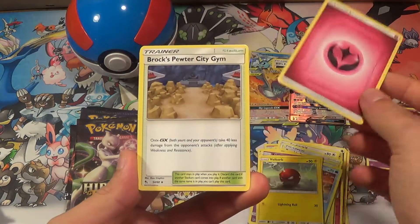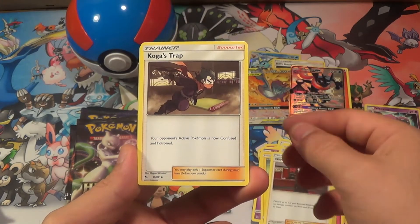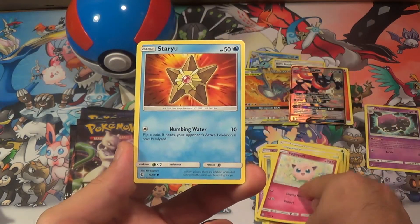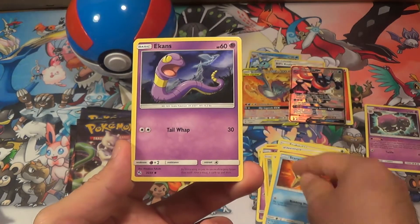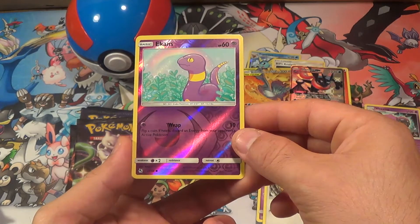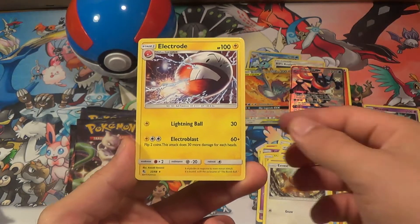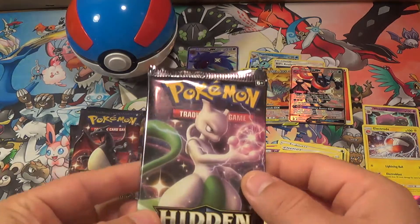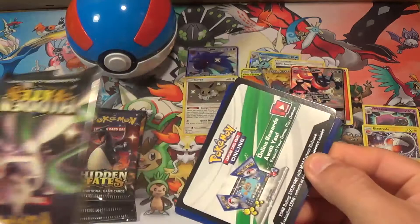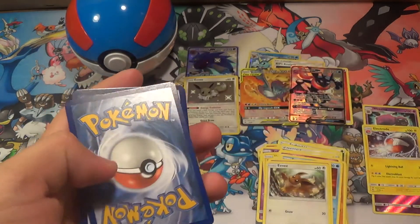Pack 4: Berry Energy, Rock, Scorbunny, Koga's Trap, Geodude, Jigglypuff, Staryu, Ekans, Ekans reverse — and the rare will be an Electrode regular rare. Not too good out of that pack — probably the weakest pack out of the ones we've opened so far. I think that's five packs we've opened already.